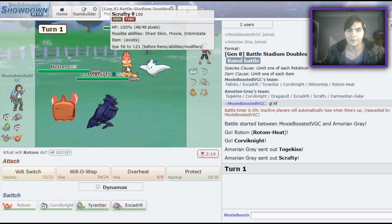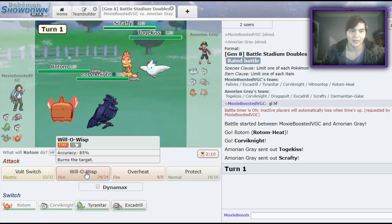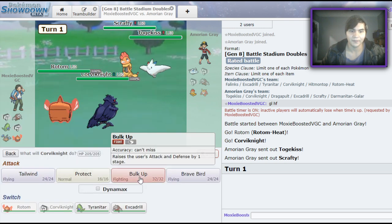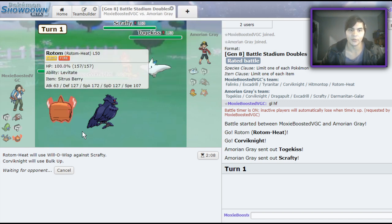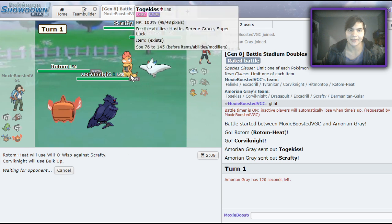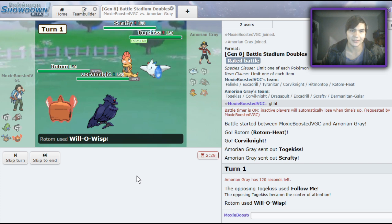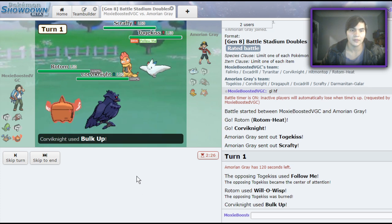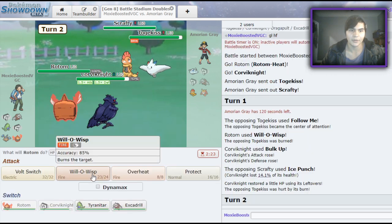Moxie Scrafty or Shed Skin Scrafty — who knows. I have no reason not to Bulk Up here. Let me go for this Will-O-Wisp. I feel like he might want to switch out because Togekiss has nothing to do here but Tailwind, and if it does Tailwind, whatever — he brings a Galarian Darmanitan. Bulk Up. Ice Punch — dude, you're not doing anything to me.